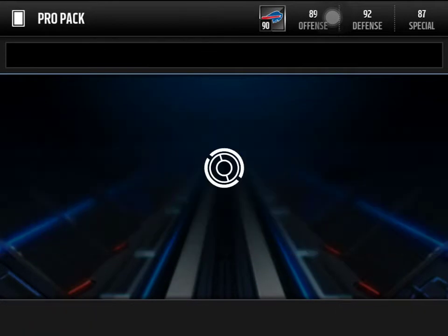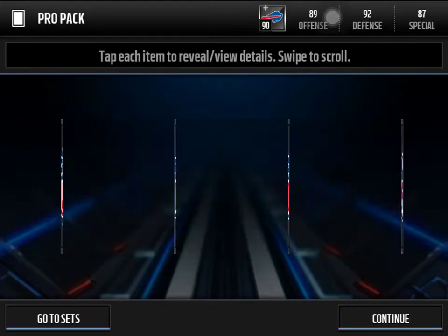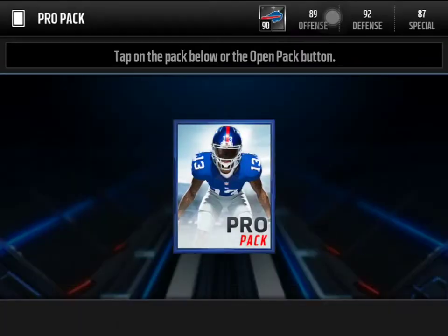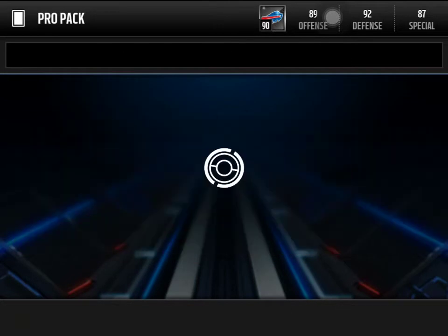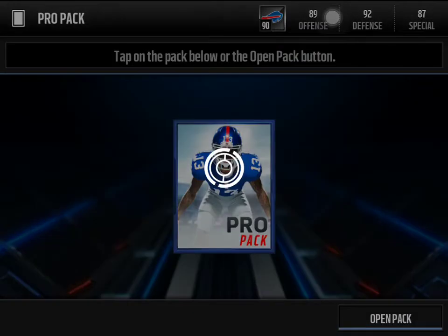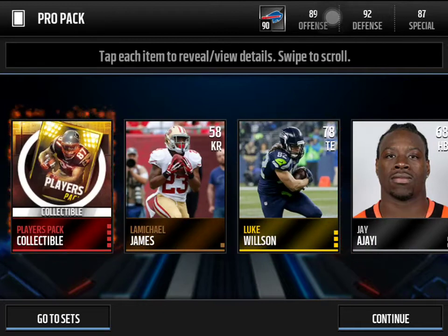We never get a Steelers road sign. We're about 50k into this — 56k — and we get a Chris Boswell kicker. Then about 70k in we get a Doug Martin. I'm probably just gonna sell everything after. And there we get a Julio Jones — that's our first elite! That's nice, 86 Julio Jones.